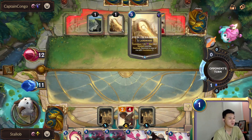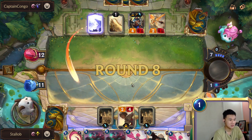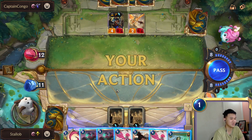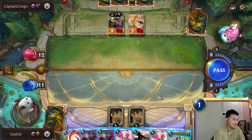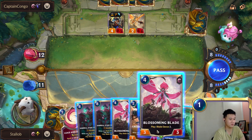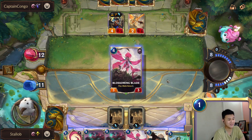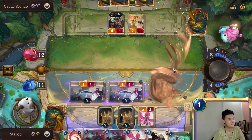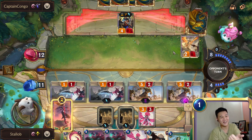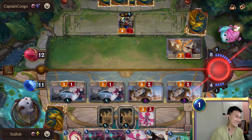I suppose this will stun my Thalia, which is unfortunate. Oh no — it killed my Thalia. Geez, I feel like an idiot now. I think we can go with two rounds of Blade Dance instead of one Xenaya, then drop Xenaya next turn instead. We're still going strong guys, we're still going strong.